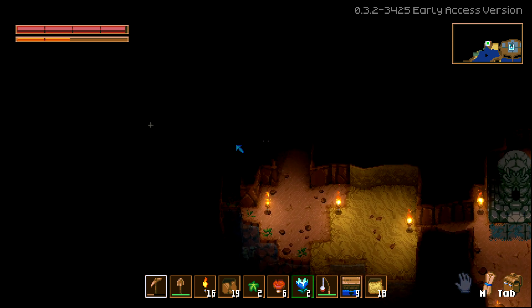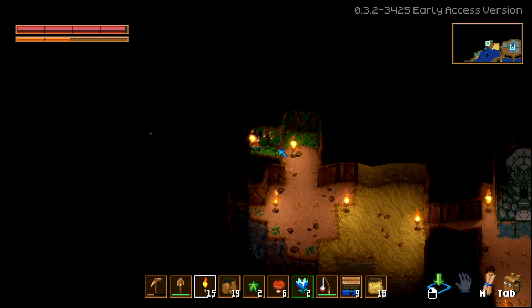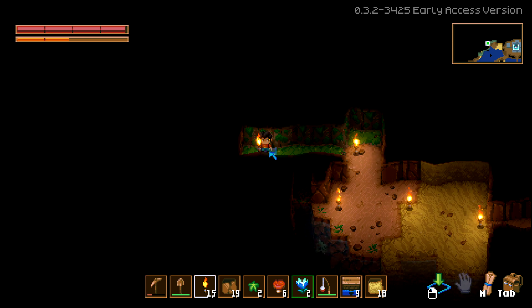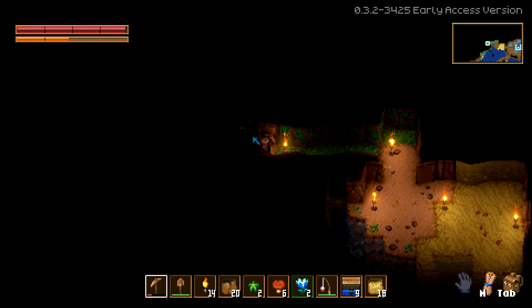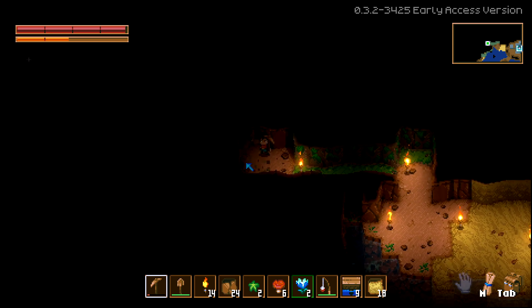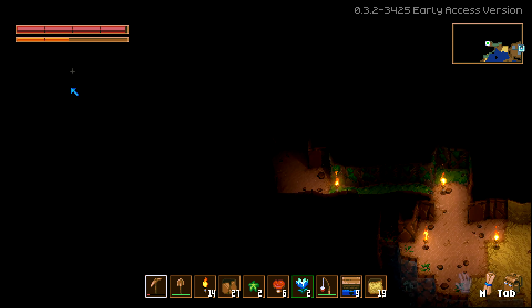Let's go to the left and see — we'll drop a torch as well. It said there was a shiny here. So does a shiny always mean there's an ore in that direction? Let's try shooting for this shiny here and see if that's also an ore.